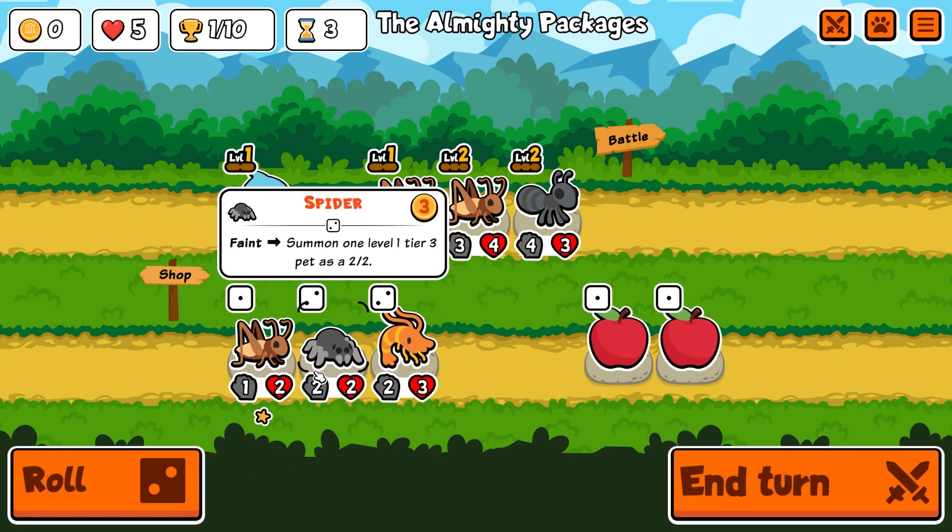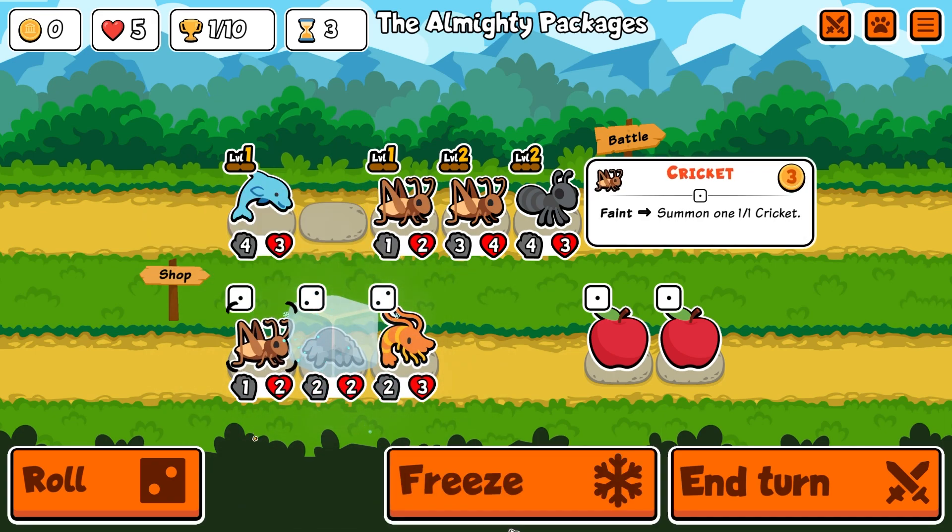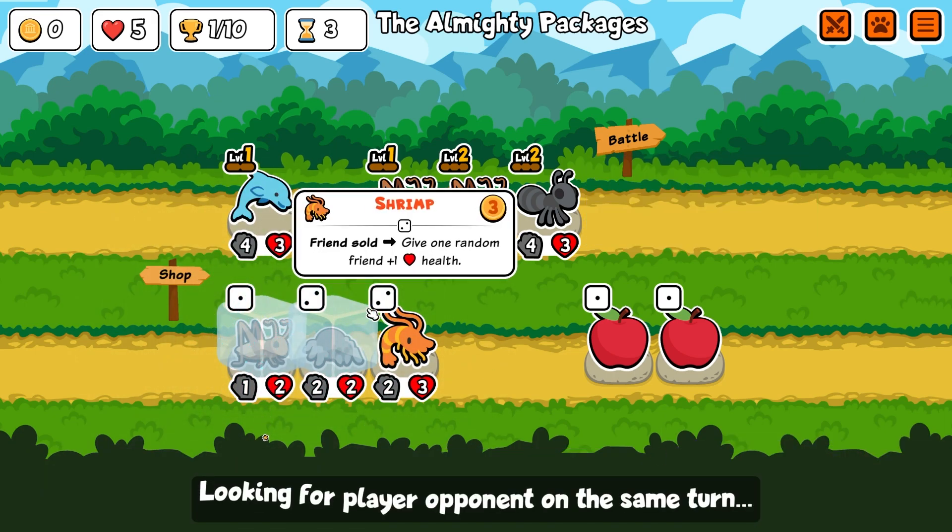Ooh, a spider! Summon a level one tier three pet as two-two. That's pretty good, actually. And I like that cricket too. So let's go ahead and freeze both of these for the next round. Let's end our turn and get to it.